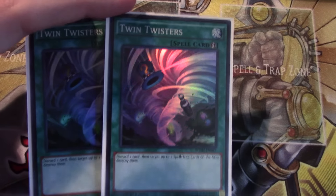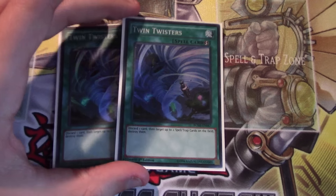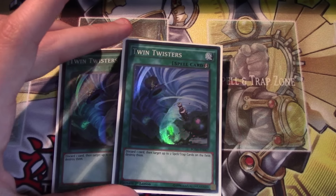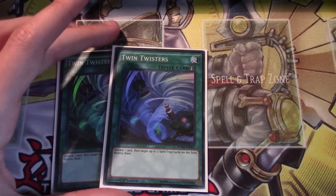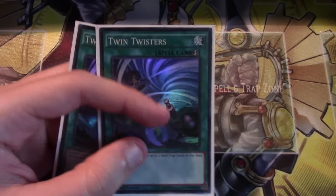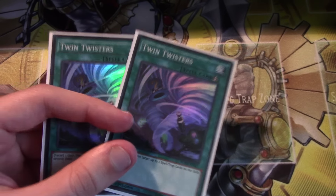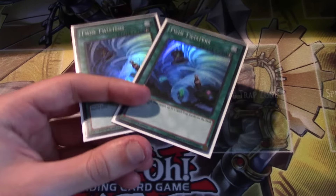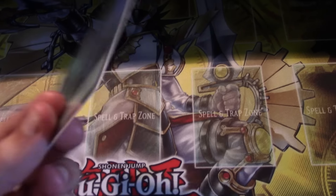There doesn't necessarily need to be two cards on the field for you to hit with this card, and I think that's a huge benefit. The fact that it's just a really versatile card — MST is great, but one-for-one cards are just not as good. And honestly, if you're playing a deck like Pepe, or any deck that can really accumulate advantage really quickly and has pretty much expendable resources, having to discard that card doesn't really make much of a difference, especially if you can stagnate your opponent's game state.